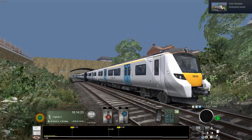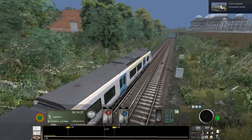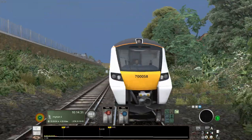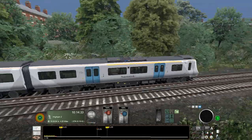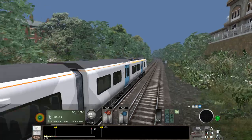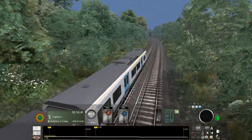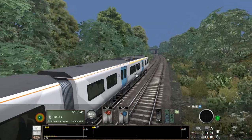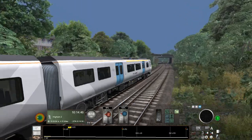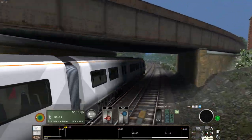In some ways, it's kind of fascinating to be driving along essentially the predecessor to that TSW route. As it stands now, I've got no preference between either version. Although I will say that at least in Train Simulator we've got the 700, whereas for some reason this thing is totally absent from the TSW routes that would make sense to have it — especially the London commuter route.